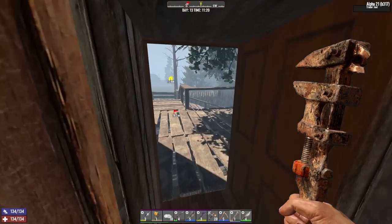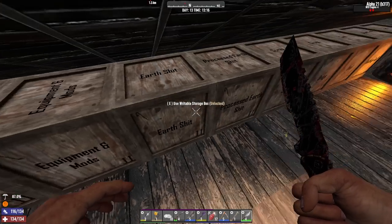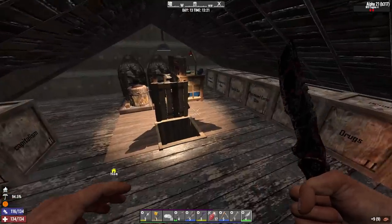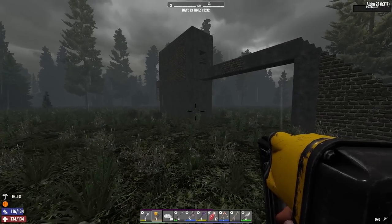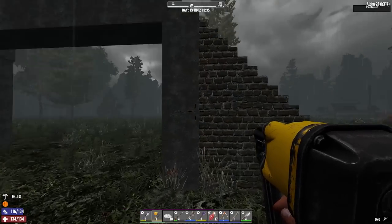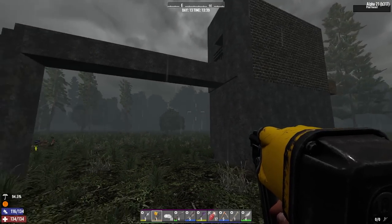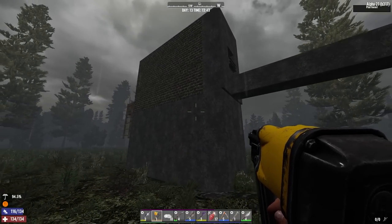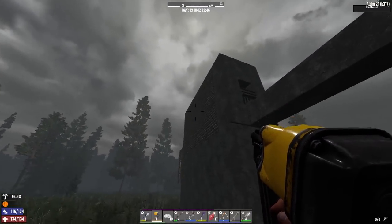Let's head back to the base and start gathering the materials we need — mainly wood, iron, and stone. We have 350 concrete, which should be enough to make some substantial improvements on its own. Before we go out and get more materials, let me apply some of this concrete to the base because I might just get a level out of it, which will help with gathering resources. One of the best things you can do to make your base more resilient is upgrade pieces to concrete — concrete has 5,000 health versus cobblestone which has 1,500.